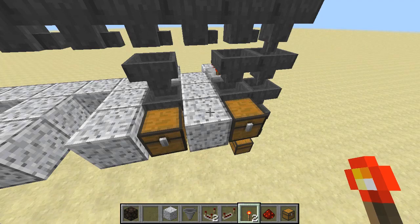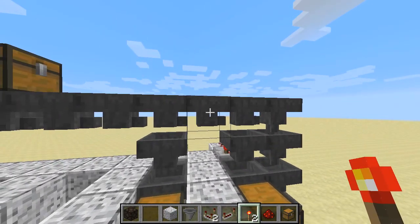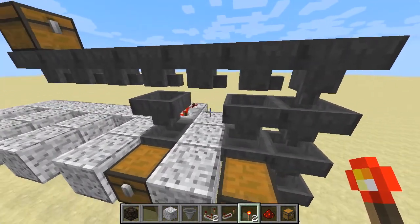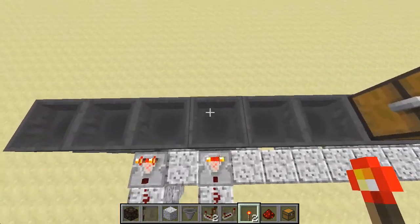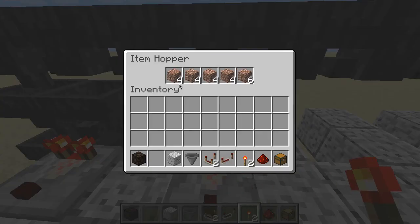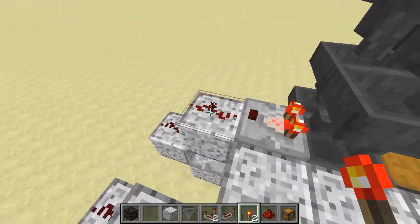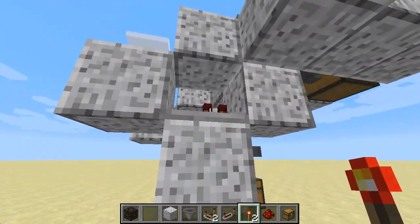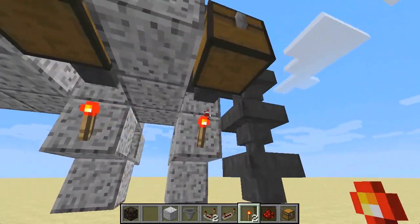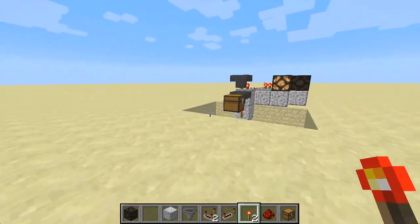In my everyday Minecraft world I'm going to build all this by hand — it's going to take quite a lot of iron because this is an expensive build, but you can do it in creative mode if you want and it will automatically sort all your stuff, which is brilliant. The way it works is that in this hopper we've got 22 pieces of the item you want sorted — that was granite, and this one was stone. We've got a comparator at the back that goes two down, a redstone repeater, and a redstone torch underneath, and this is what I'm going to explain.